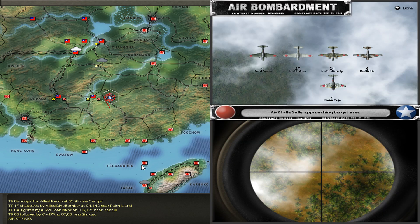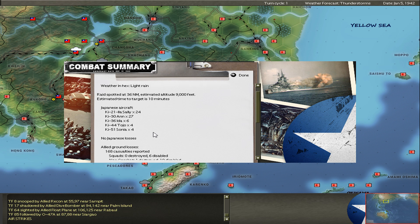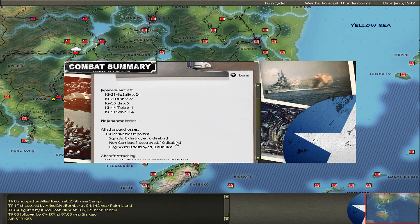Now we have again this supportive bombardment of China, slowing down everything possible. Here in the source I throw everything I have — the numbers are high but the bomb load is small. Only the Sally bombers have a really good bomb load. All the others are pretty light support, but I can disable a lot of stuff.